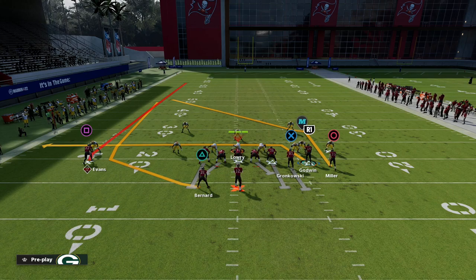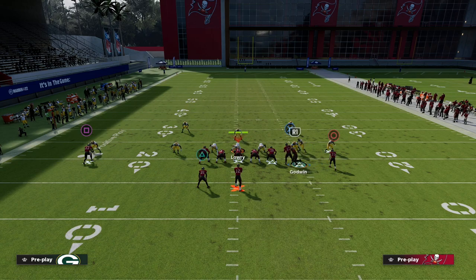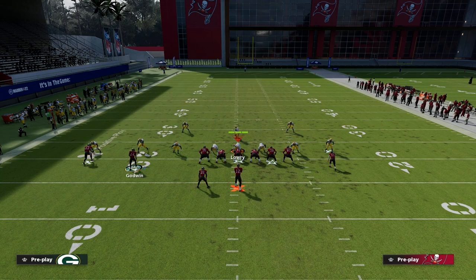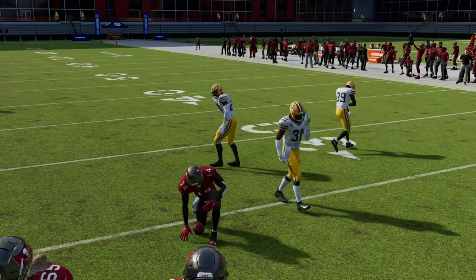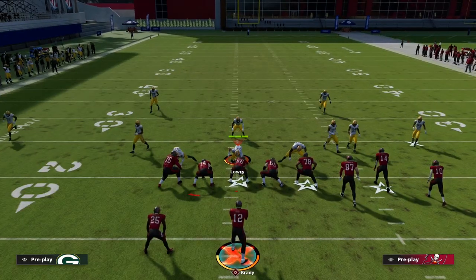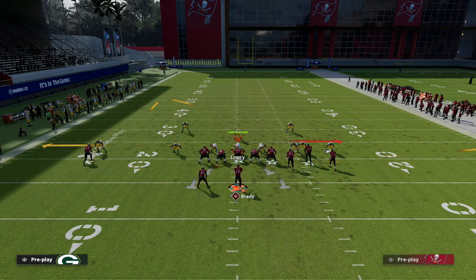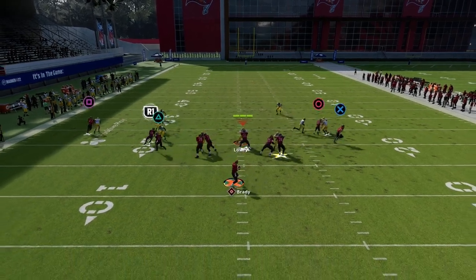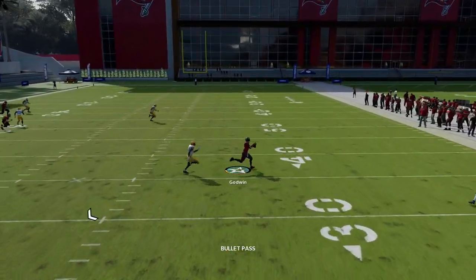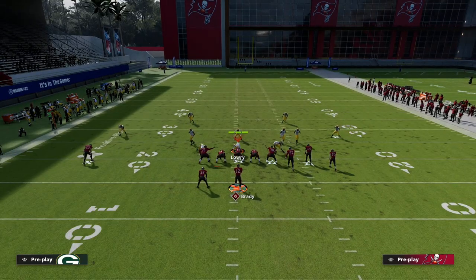All we're going to do is fade the outside receiver one-on-one — or put him on a skinny post if you have the ability. Then we're going to put Chris Godwin on a slant, and put the running back on an out route. We basically have at least three routes that are going to beat man-to-man. The slant fits right in that little pocket — you can throw it in between the zones. If you want to send everyone out on a route you can, but I don't like five-out this year.